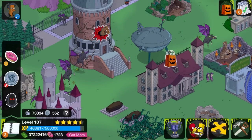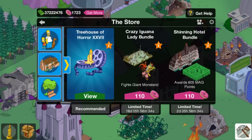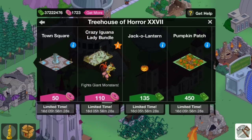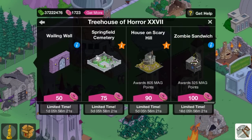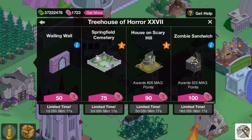I'm going to show you exactly what that is in just a second. But the item in question — if you want to understand it, it should be here. Not the Pumpkin Patch, not the Wailing Wall — sorry, I was about to say Wailing Caverns — Springfield Cemetery, there we go. Zombie Sandwich, worth 325 MAG points.